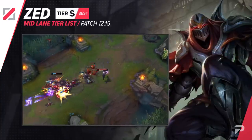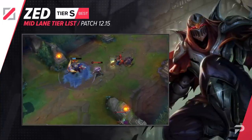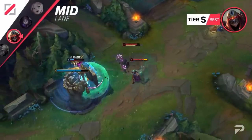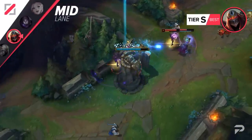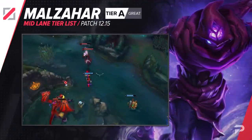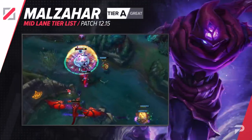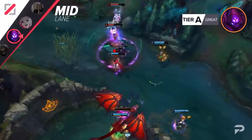Zed has seen a pretty big spike in success lately, so we're moving him all the way up to the S tier. He definitely needs some good mechanics to really carry games with him, but once you have those down he can easily be the best assassin in the game. Malzahar is one of those safe, reliable picks that can get consistent results later on into the game, but his lack of early game presence prevents him from being any higher than the A tier for now.